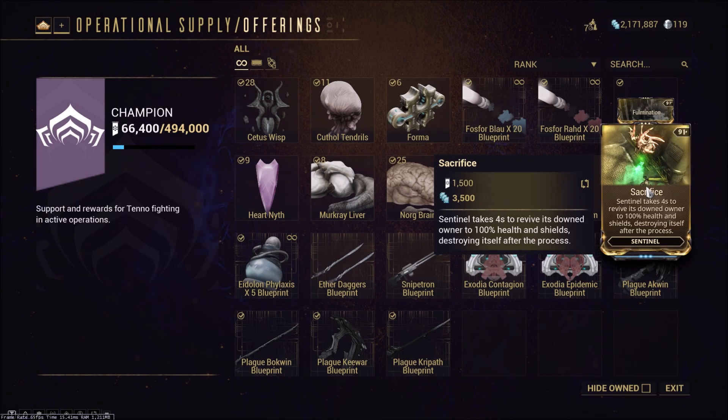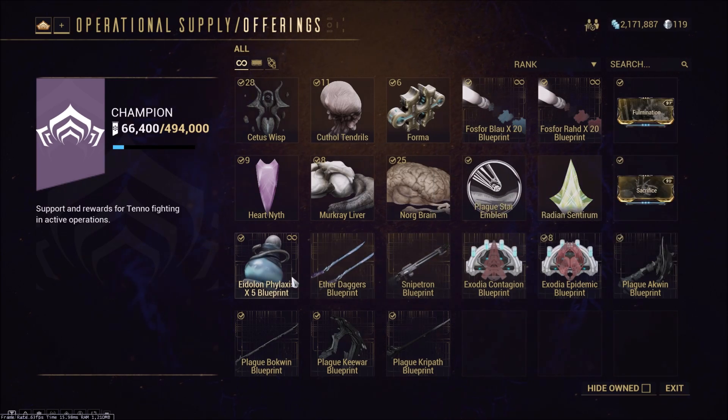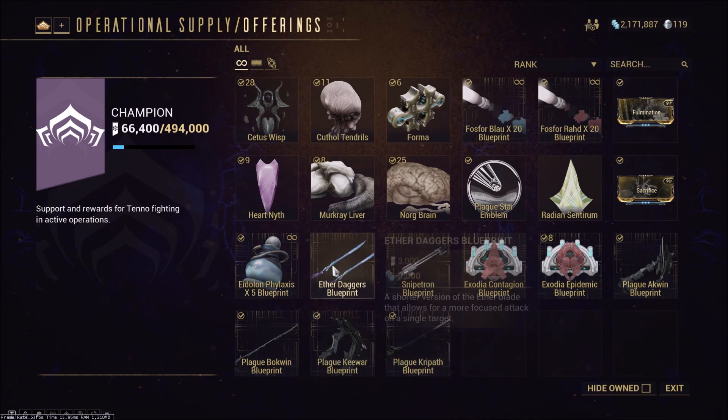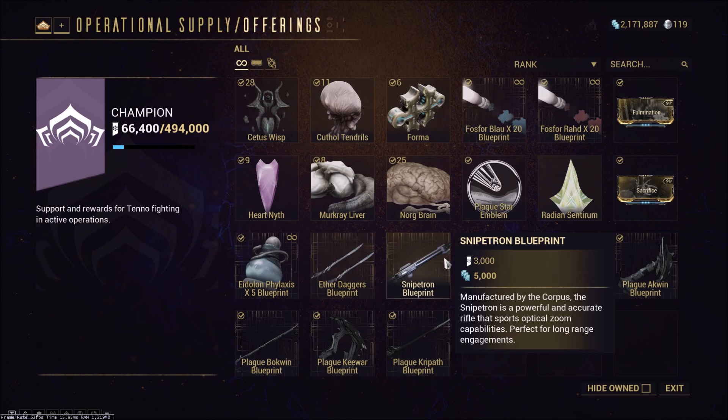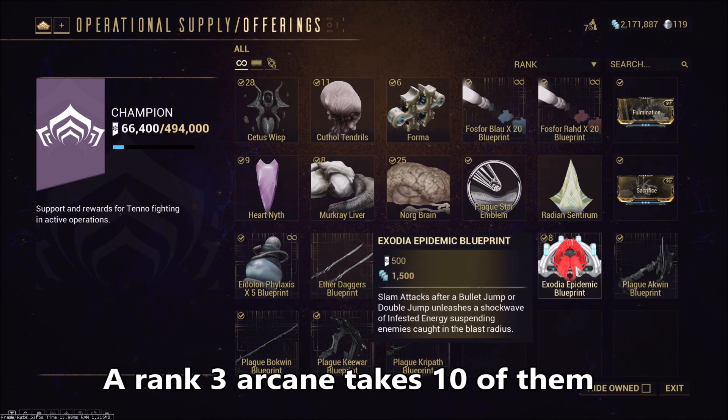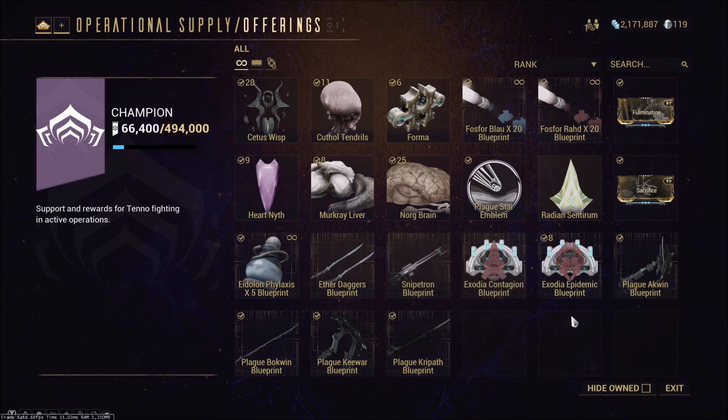Sacrifice allows your Sentinel to res you, which is quite nice, and when paired with Primed Regen can be very useful, allowing you to res multiple times without teammates. It'll also sell for about 20 to 30 plat after the Plague Star event is over. The Eidolon Phylaxis blueprint you should definitely be picking up, because you can craft these to increase your reputation during the event itself — these are a must if you're planning to farm the event. Both the Aether Daggers and Snipe Tron are basically just MR fodder, so pick those up if you want the MR.